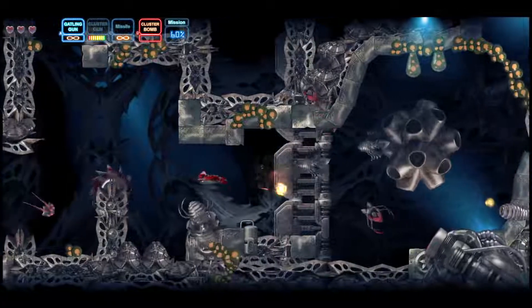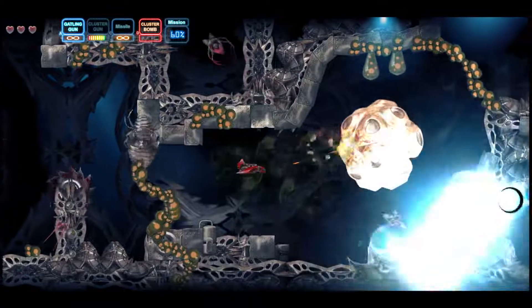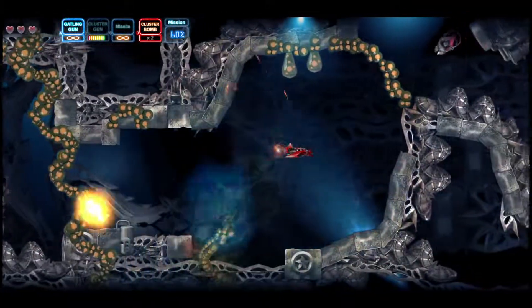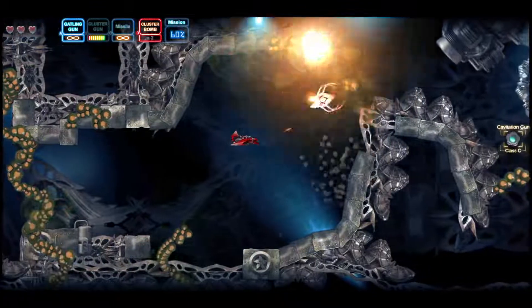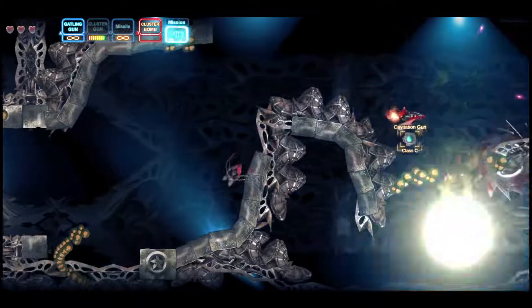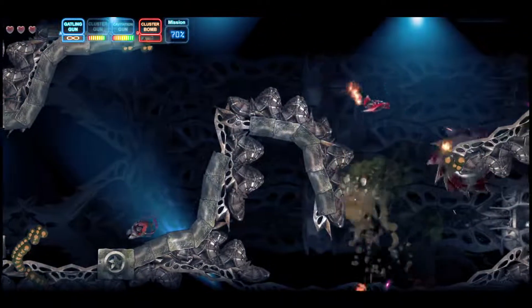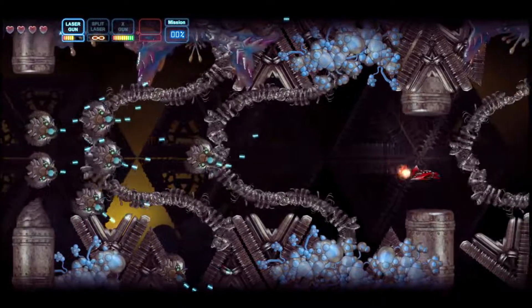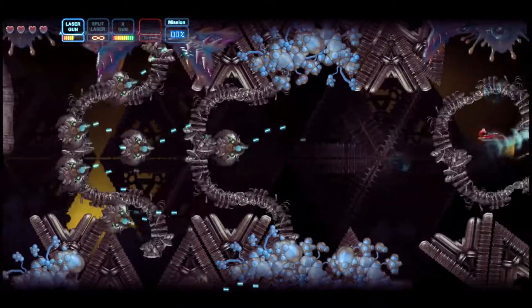What stood out the most from the beginning was that the basic weapons, of which there are three, do not have set firing directions. Instead, like a twin-stick shooter, they can be controlled to fire in any direction surrounding your ship. This provided the opportunity for the developer to throw more enemies than usual at you from all directions, forcing you to pay a lot more attention to enemy distance in order to prioritize, rather than just direction.